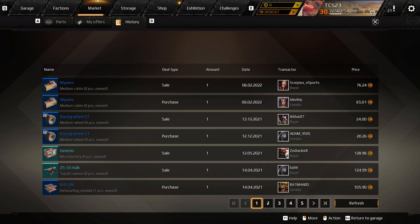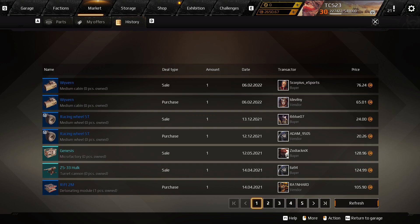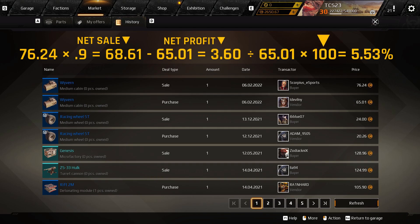It's been an hour or so, and I successfully sold the Wyvern cabin. One last thing regarding the history tab: your sales listed do not reflect the 10% market fee. Here's a simple rundown of how we get our profit numbers. Start with the sale price of an item and multiply it by 0.9 — that gives us our initial earnings. Then subtract the purchase cost from this number, which gives us our net profit. Lastly, divide this number back into the purchase price and multiply by 100, and this gives us a return on investment of 5.53%.